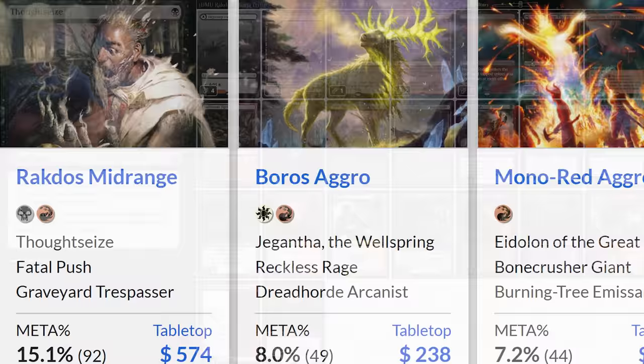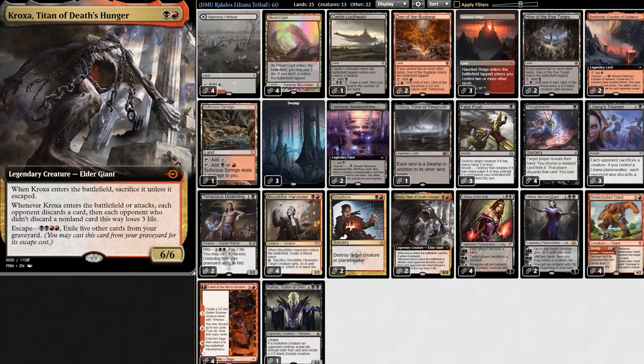In Rakdos Midrange we have turn one discard, cheap removal, early threats, cards to grind into the late game, and man lands — perfect on an empty hand. And perhaps the best card in the deck? Kroxa. In Pioneer, escaping it from the graveyard is pretty tough because there's no fetch land, but with Liliana's discard ability we can fill our graveyard faster than ever.